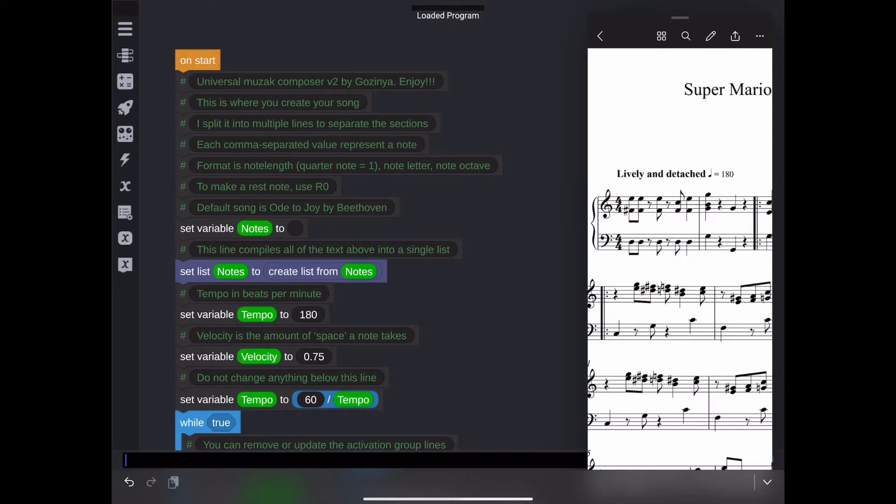The only thing it doesn't cover is the octave numbering. In order to code the top part, we're going to generate a list in Vizzy containing details about each note. The first part of the list defines the note length, like quarter, eighth, or half. Generally a quarter note equals one, but you can make it anything you want and just change the tempo.